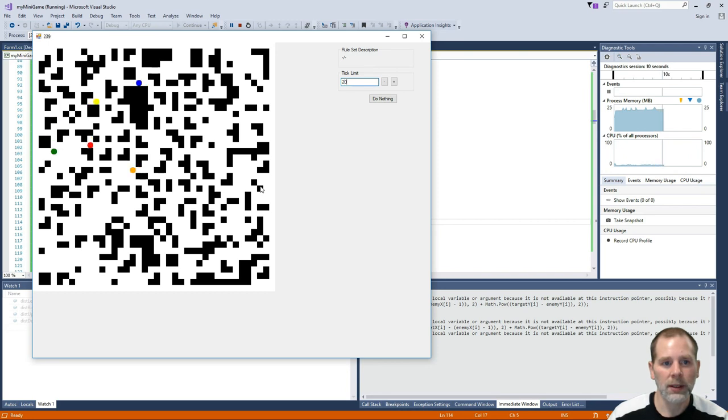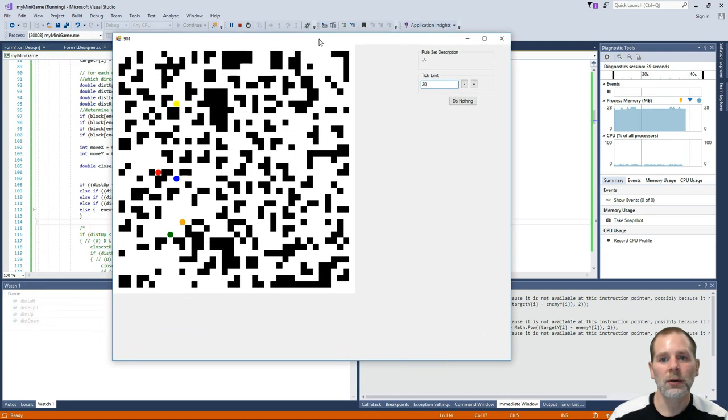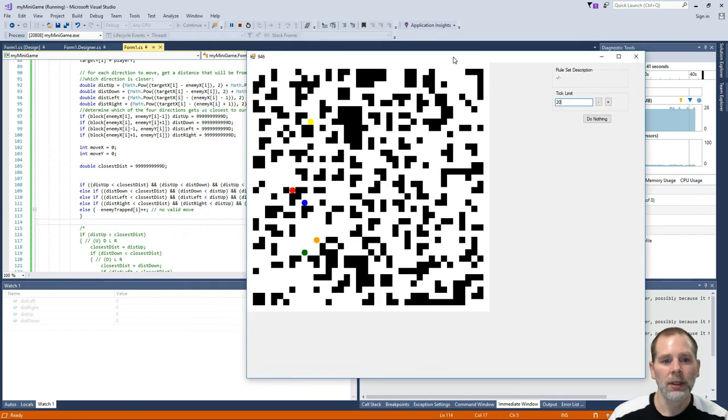It should be able to do a fairly rudimentary thing. Is it going to come after me? Yeah, see it's going to come after me - the red's going to come after me, the orange is going to come after me. One of the things we need to deal with is this problem right here. I want to see what the blue is going to do - it's kind of weird, the orange doesn't know what to do either.